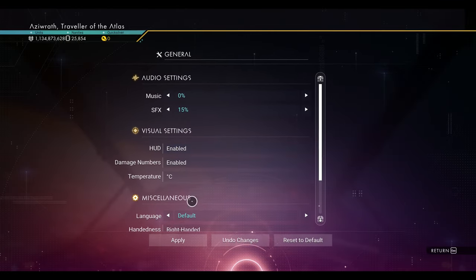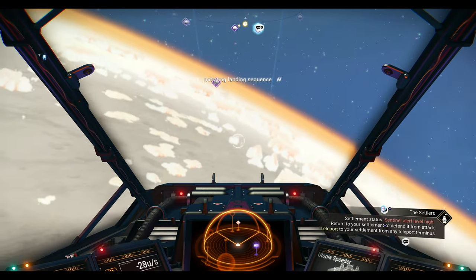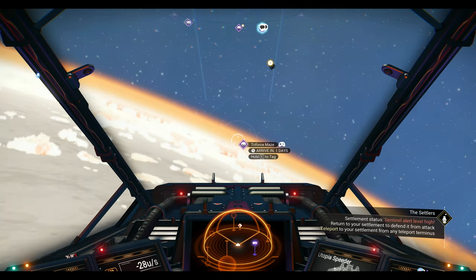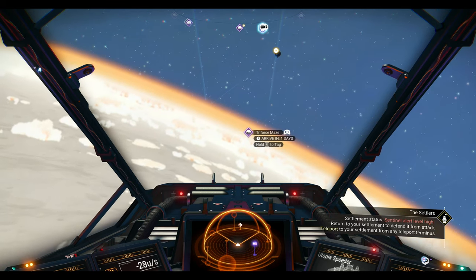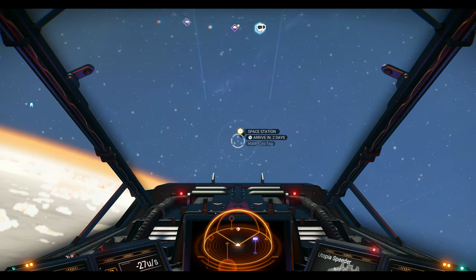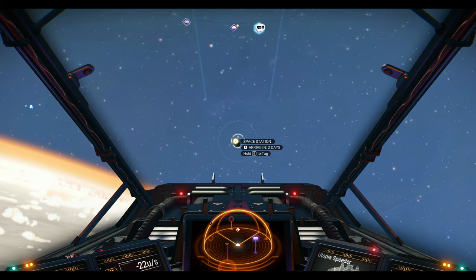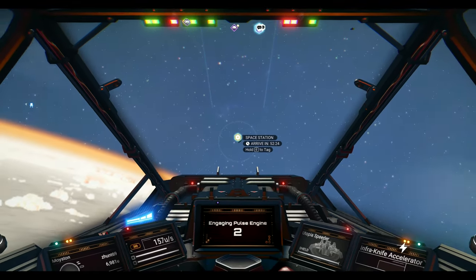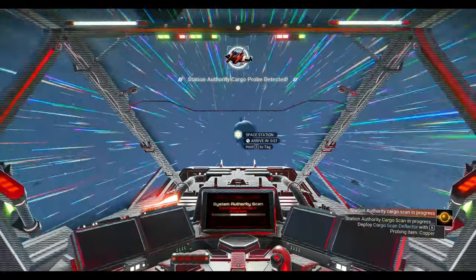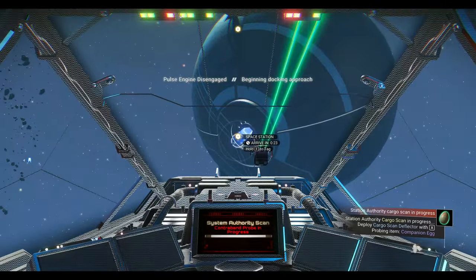Now the HUD is back on. You can see on the compass there are tons of bases you can pulse jump to. Fly out of the planet, get to a decent altitude, and you can use pulse to travel faster. On PC, push the Spacebar — a menu and countdown will appear: three, two, one — and you're now in pulse jump. If you need an emergency pulse jump, you can use that same input.